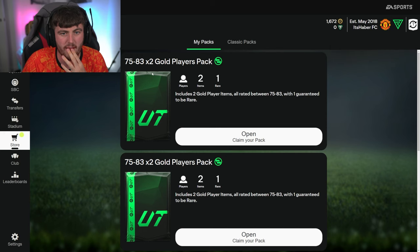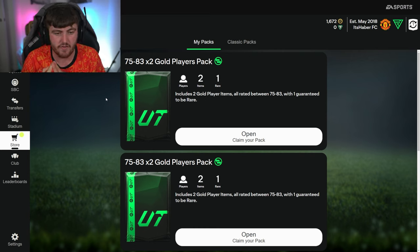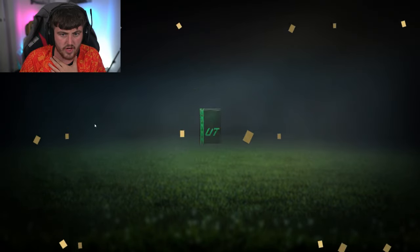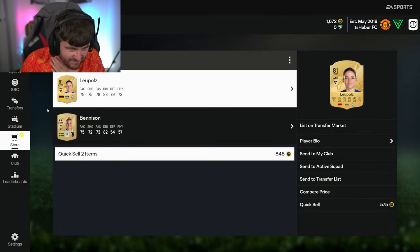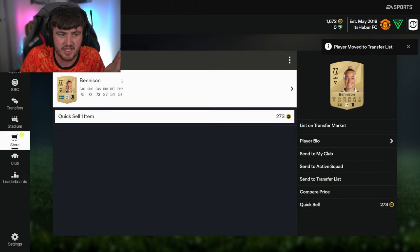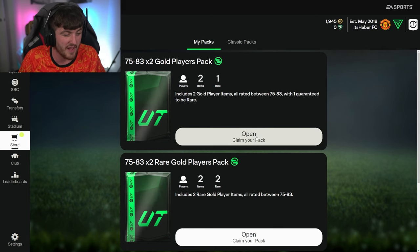Now we've got the four packs - 75 to 83, times two player packs, one guaranteed to be rare. Players like Tamori, Diogo Dallo, I think would be expensive - fits into a really nice evo at the start of the year. Good 83s like Martinelli, you want those good 83-rated cards. These being tradable is nice and will give you a boost of coins. First one is Lupols and Benison - her being from Real Madrid might be okay, I'll send her to the transfer list.